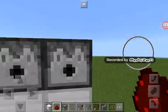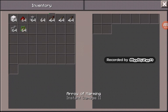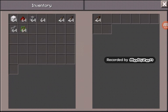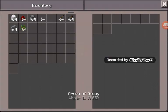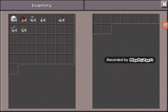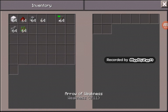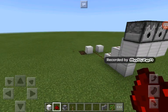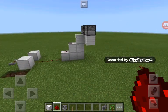Now you know it's going to work, so put in these arrows in each one of the dispensers. Once you do that, you can activate them with the lever.